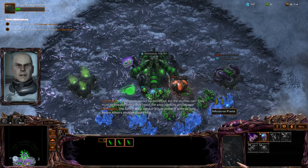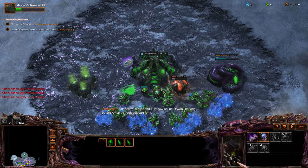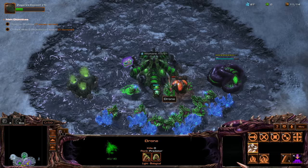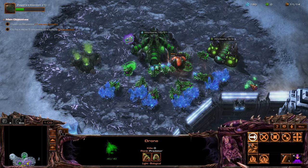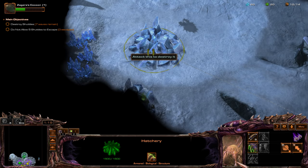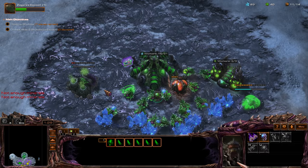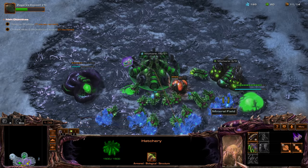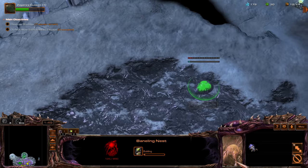I'm getting an extractor. The enemy race is not Zerg — that's fine. Makes me wish I had gotten the aberration and evasion instead. Just make our hatchery there. Rally our Zerglings to this spot — that'll cost more minerals than we have. Let's get our Bailing Nest over here and rally it there.